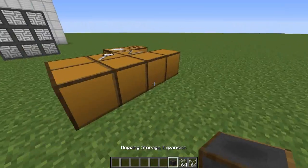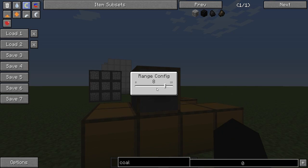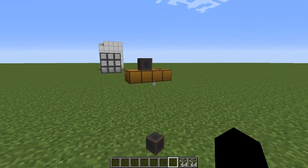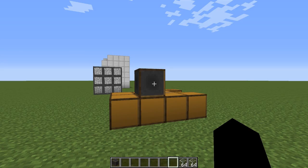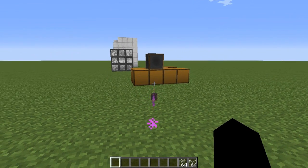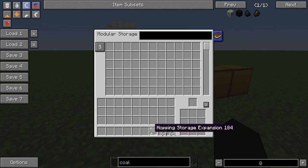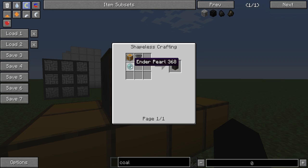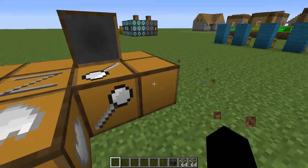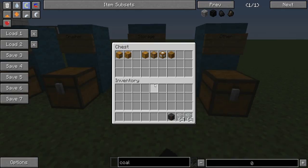Last but not least we have the hopper block, which is quite cool. Shift right-clicking will change the radius of how many blocks it absorbs from. If I boost this up to ten blocks away, dropped items will slowly get sucked into the inventory. To craft it, it's just a hopper, an ender pearl, and a basic storage expansion. This will work with the IO expansion to absorb blocks.